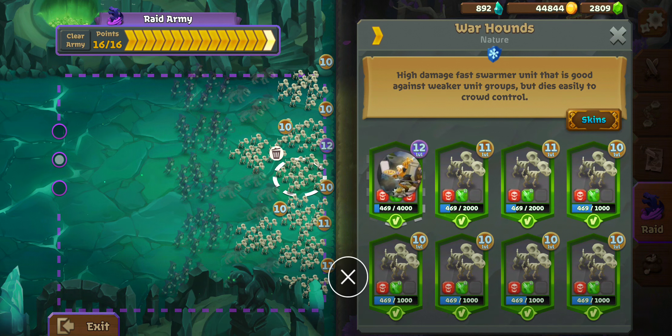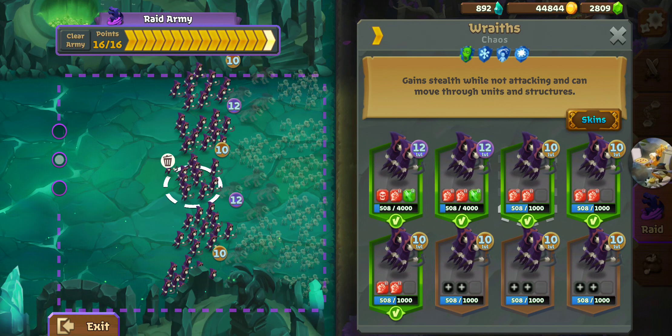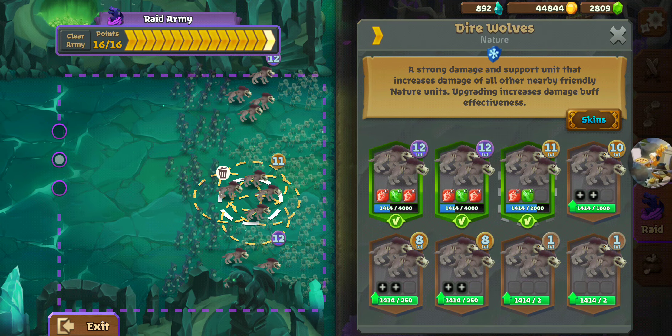If you have the Berserk stones it's definitely worth equipping them first on your Warhounds until you run out. If you have extra after that then go to the Wraiths — I've just got the one because I ran out. And if you have any left beyond that, feel free to toss them on your Plague Bearers or your Dire Wolves, whatever you happen to be using. I wanted to cover the Power Stone thing first.